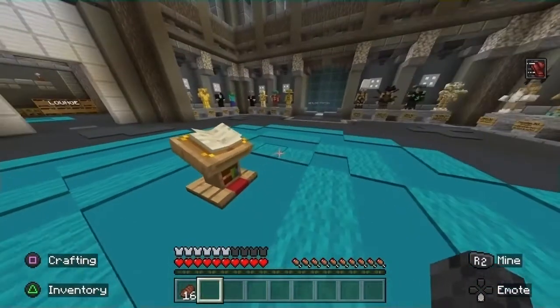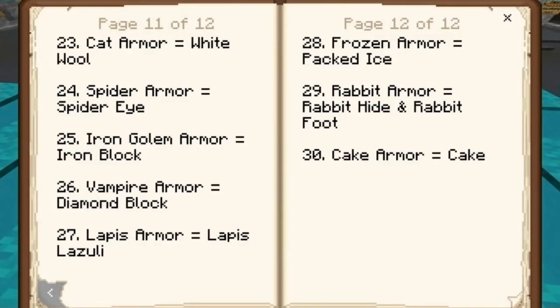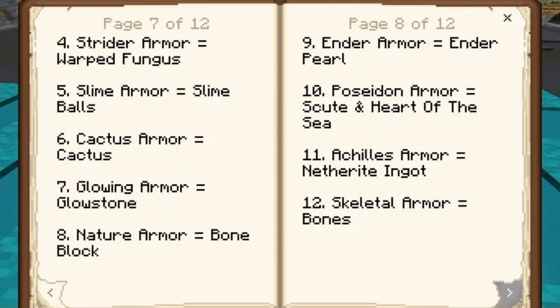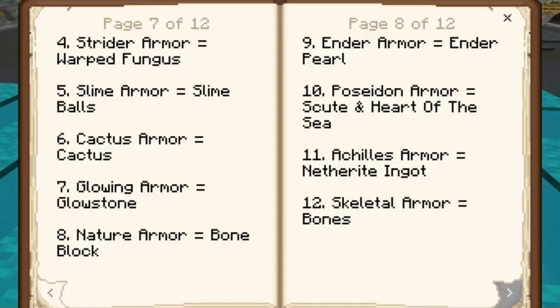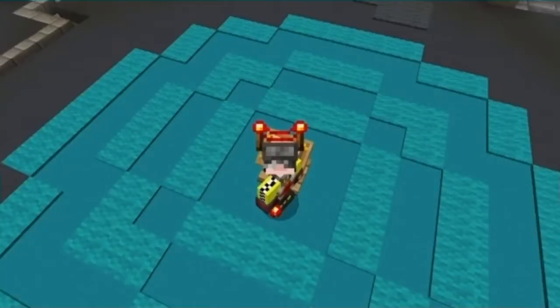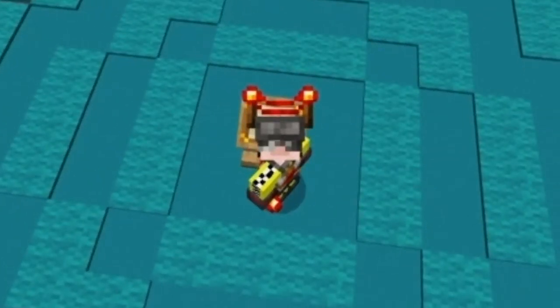Now that we've looked at all of them and what they do, we need to look at their recipes. Obviously the emerald armor takes emerald, obsidian takes obsidian. I'm curious — how do you make the bedrock armor? The ender armor is ender pearls. The ninja armor is made with nether brick. Gold block for the dwarf armor — I should've figured. You make bedrock armor with bedrock. But do I need to tell you what the issue is with that? Do I need to explain it to you?